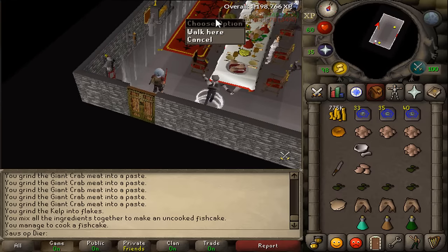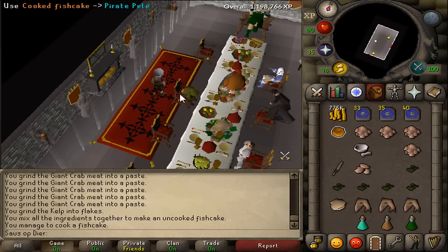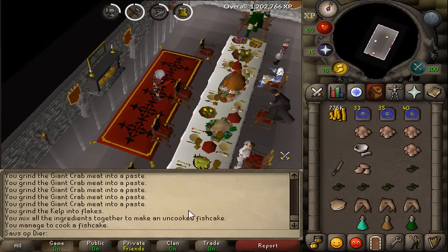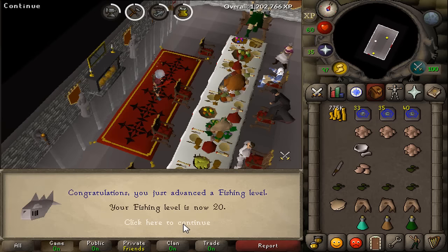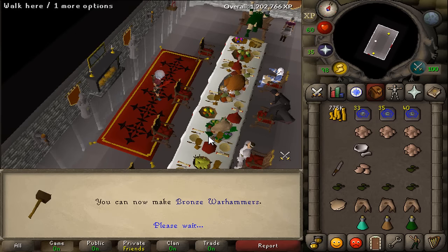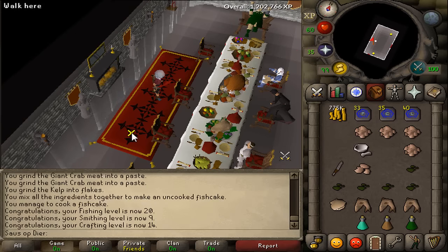Give this fish cake to him — don't eat it on accident, that would be a shame. And there is the 4th one freed. We got some gains from this — yes, 20 fishing, 9 smithing, and 14 crafting. Nice.